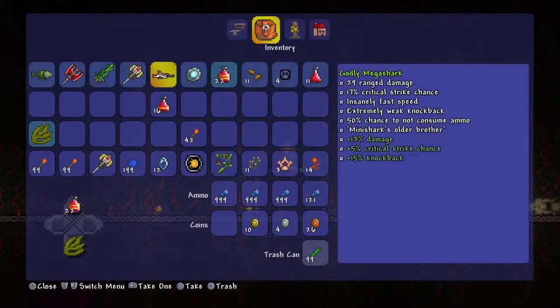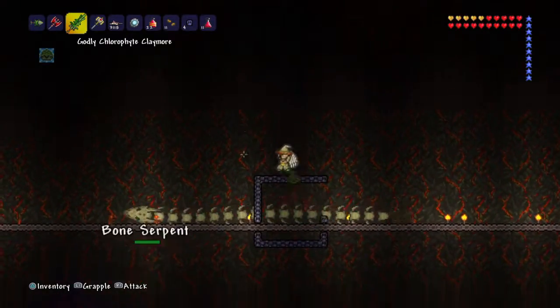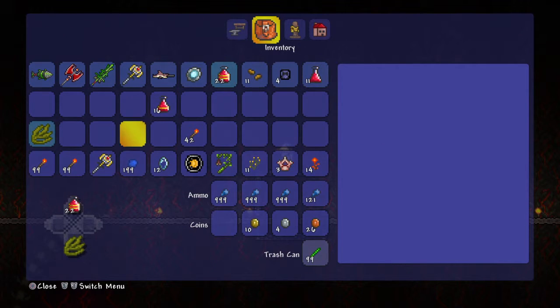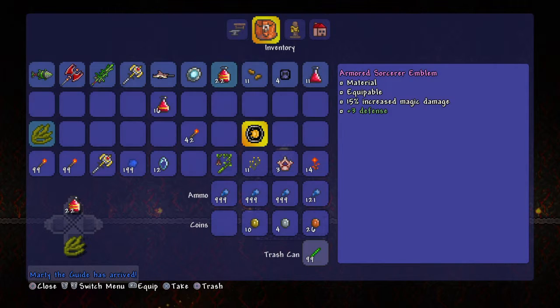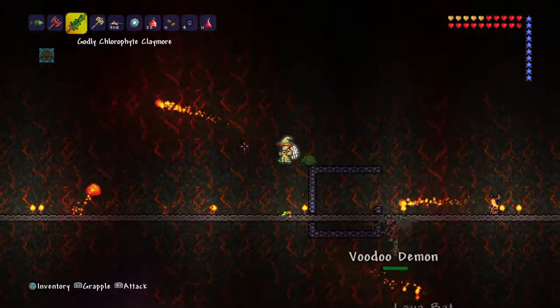He can drop a variety of things. One thing you will get 100% of the time is the Pawn Hammer — you will need this to destroy altars later in the game to spawn ores. You can also get one of three emblems: the Warrior Emblem, the Sorcerer Emblem, or the Ranger Emblem. The Sorcerer increases your magic damage, the Ranger increases your ranged damage, and the Warrior increases your melee damage.